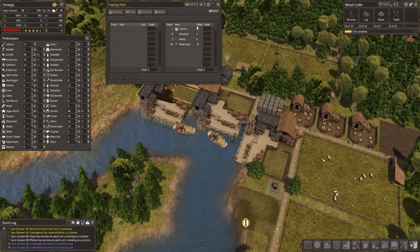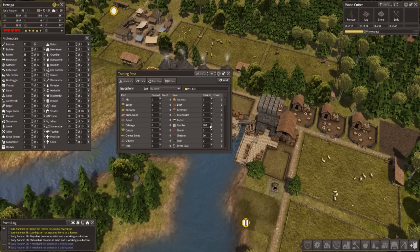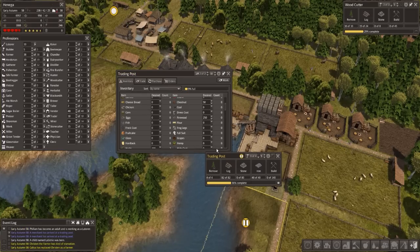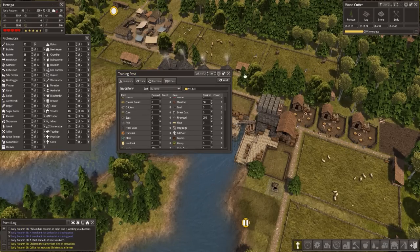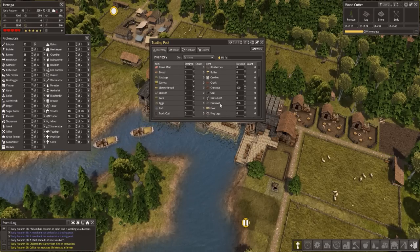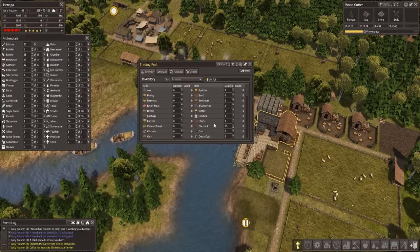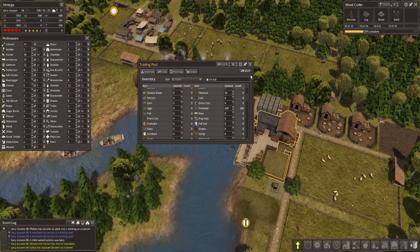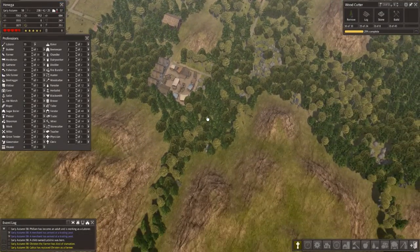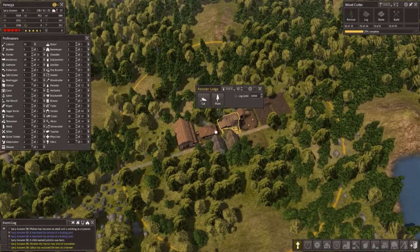So we've been keeping down the amount of firewood in our places here, although we probably could just up this a bit now. Slowly been increasing it because... just to make sure we don't run out of firewood in our main area. 200, 250 each — something like that is okay. We added this gatherer over here. We've got a little area with woodcutters and the usual. Forest's Lodge.